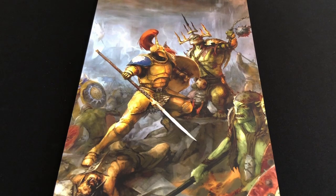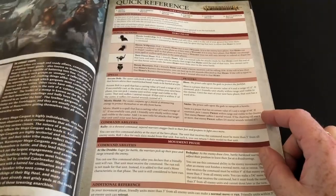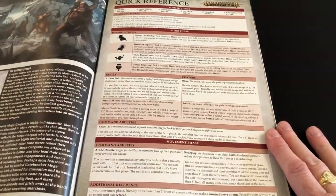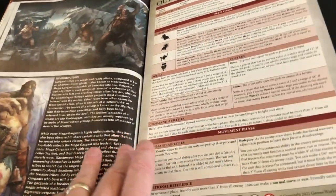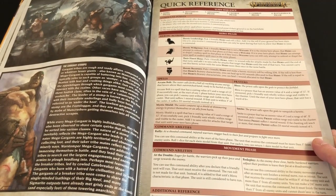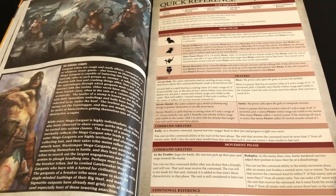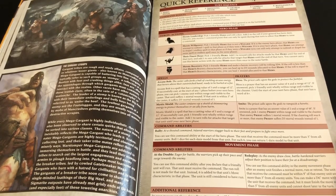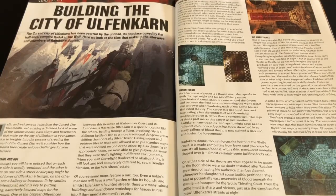If we flick to the centre pages — the part where there is a card insert — it's probably not surprising to see that they've included a quick reference for the new version of Age of Sigmar. That's pretty handy for people who play, and probably a good use of that insert. In previous issues I felt the card insert wasn't always put to its best use, but this seems like a good idea.